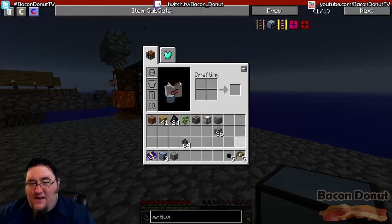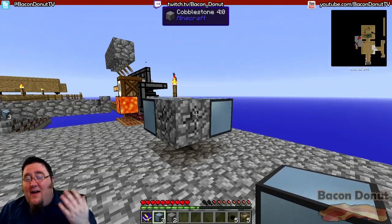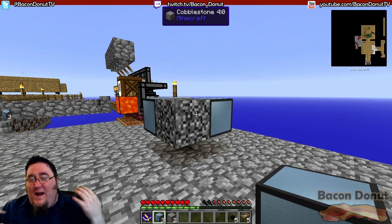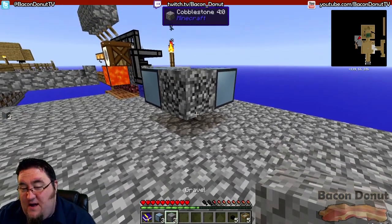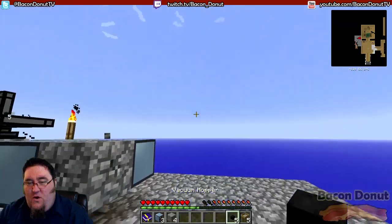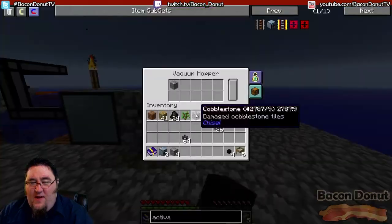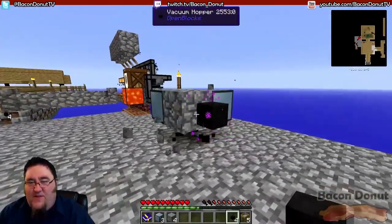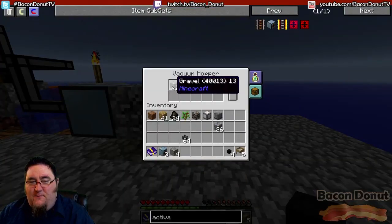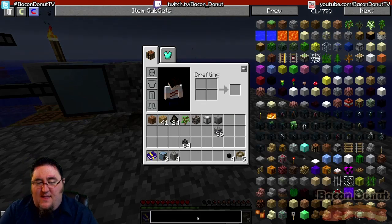Now it's using the hammer to break the cobble — look, I've got gravel! If we want to automate this then we need a way to collect the gravel so it doesn't just fall on the ground. That's what the vacuum hopper is for — you can see those little particles. This hopper automatically sucks up any item that drops in the vicinity, and I'll show you how to pipe stuff out.